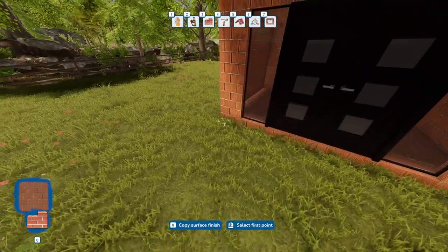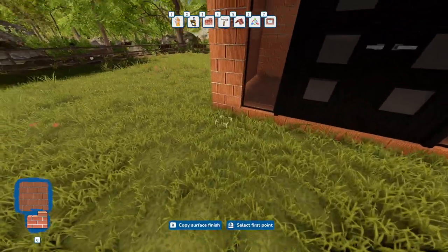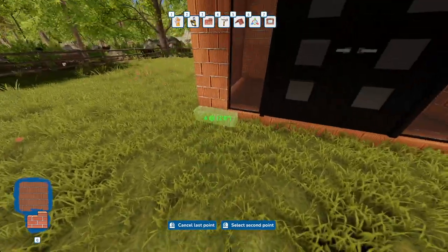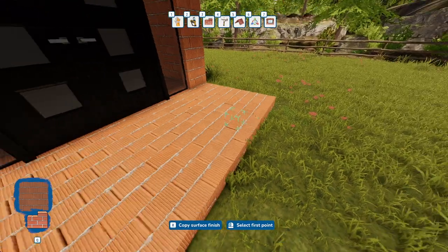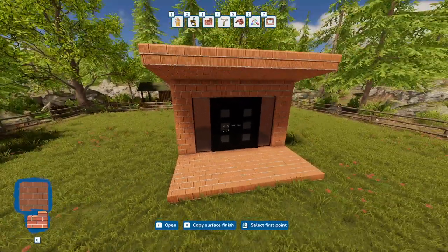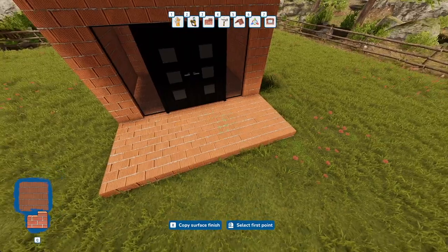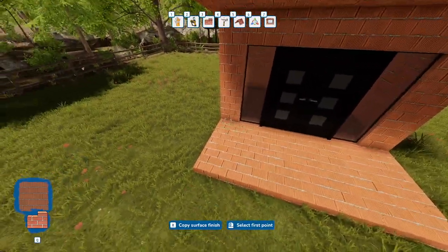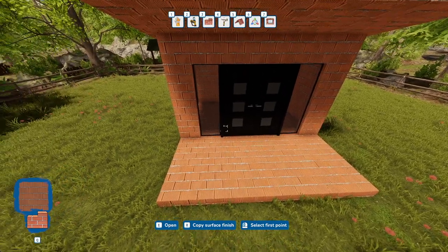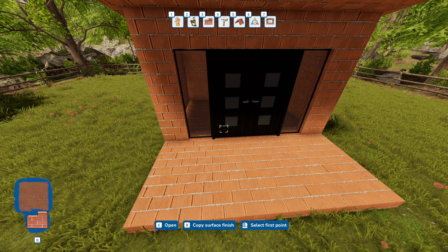Let's put a little porch on the front of this. You're going to do the same thing with the Build Walls tool — come up here and select, then just pull it out a few feet or however big you want it. And there you go — you've got a platform, a deck, something to step on. You can also double this up if you're building higher, but this is just for basic needs. Right now we've got this standard brick look — let's change that.